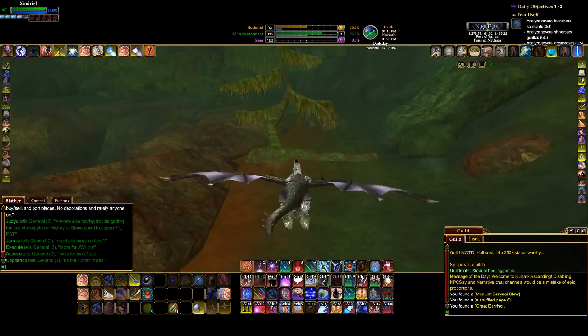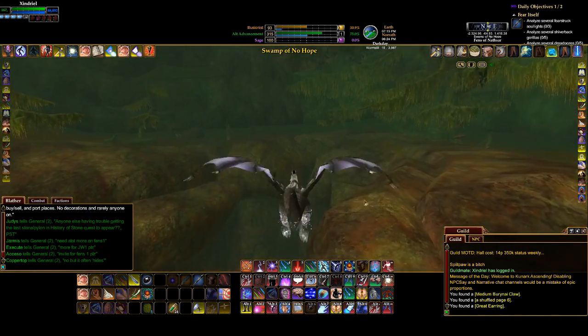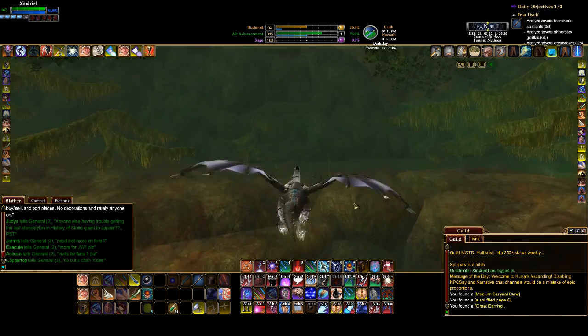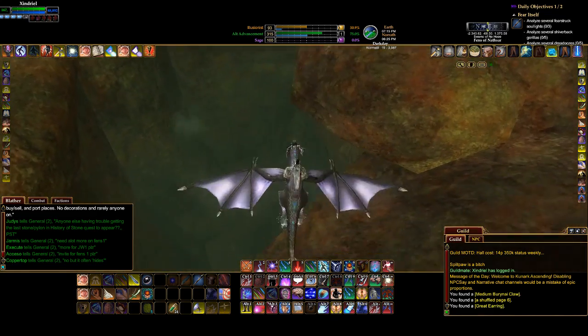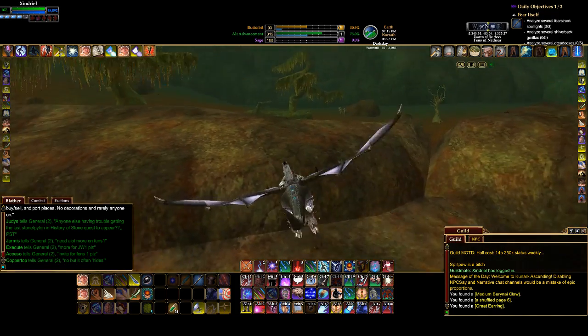Like I said, here's the zone-in to Kunzar — it's down at the bottom of the gorge here. This is the Swamp of No Hope. You go down that way and you'll zone in.